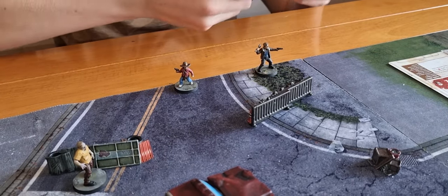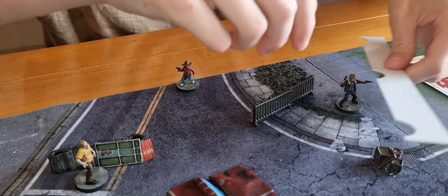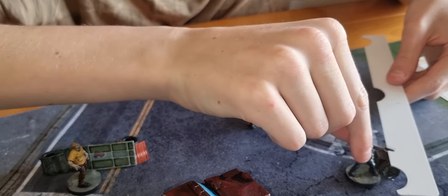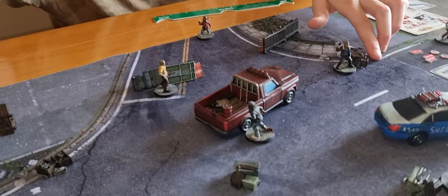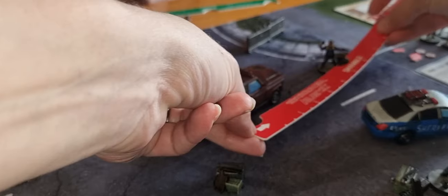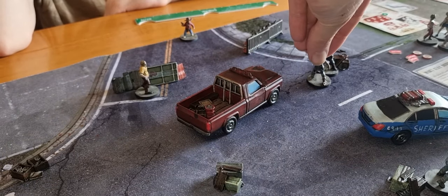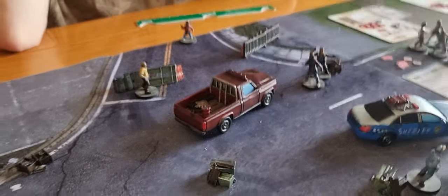Rick is going to run to get into contact. That causes noise — this walker shambles towards Rick. It's already touching the car so it's going to shamble straight into him.